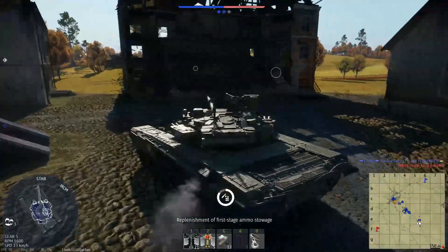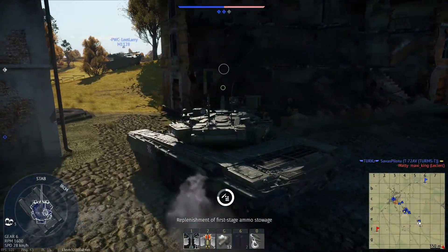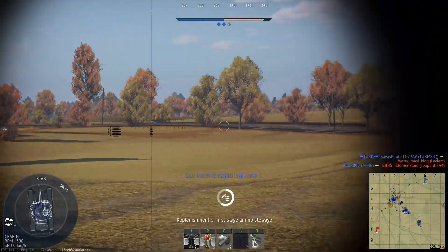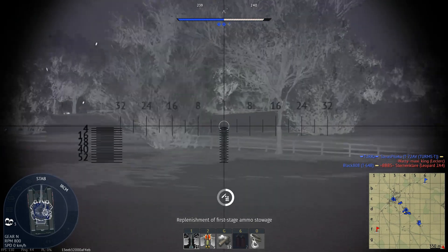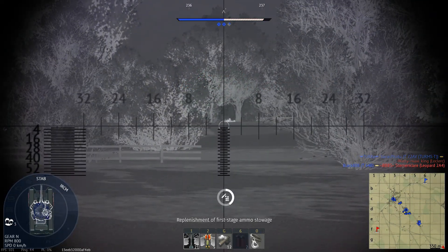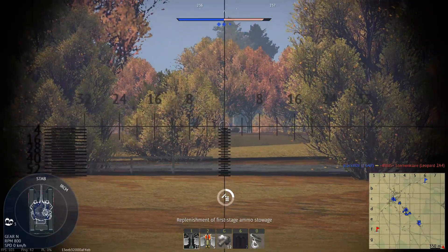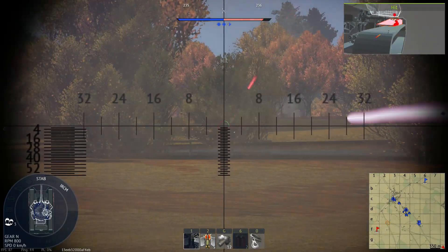The T90 is iconic, and it looks like a badass. It has mean-looking eyes — the Shtora — that glow in the dark when active, and can make enemy ATGMs completely miss you. I never got it to work though. Other than that, a good quality is the low profile compared to all the other MBTs in the game.